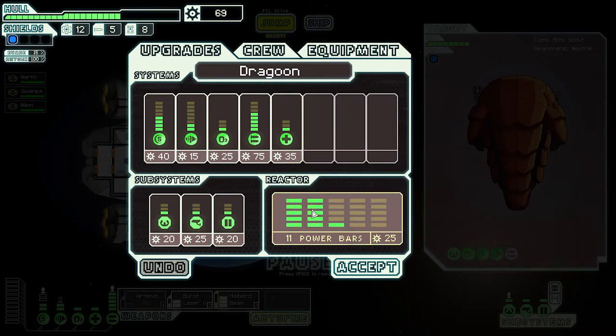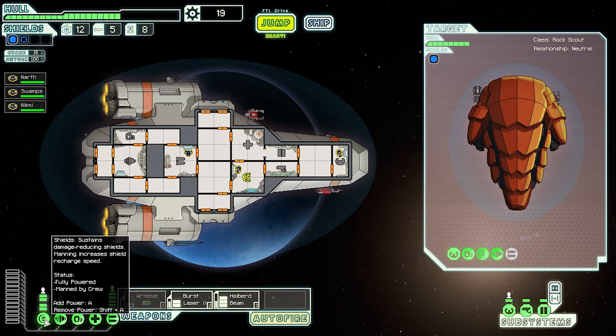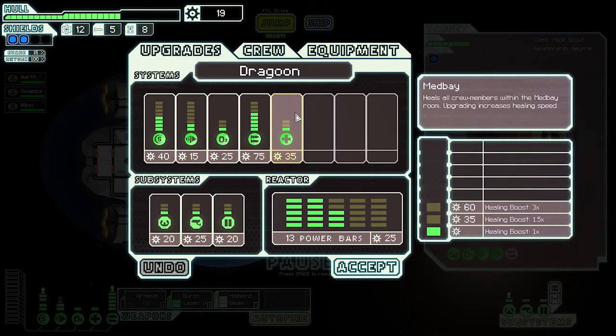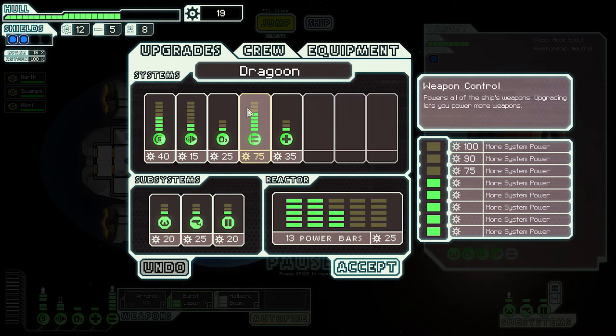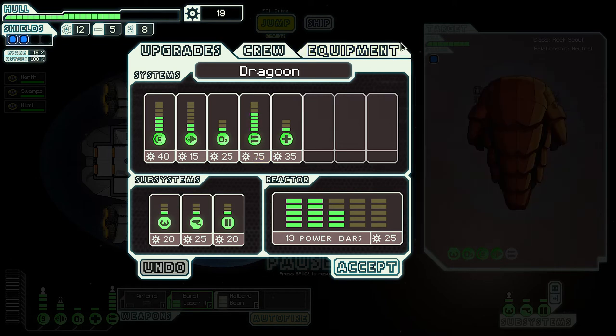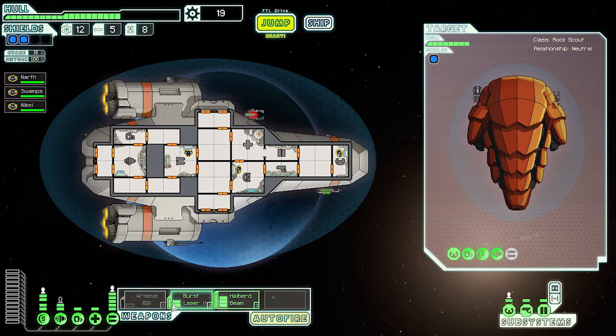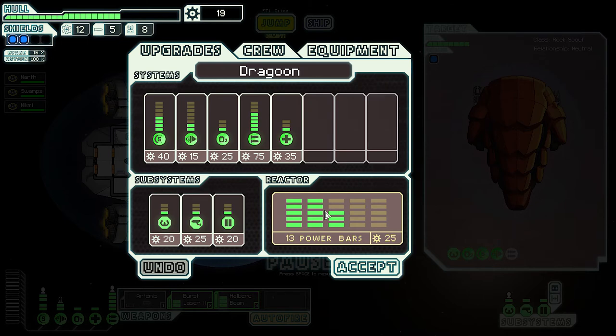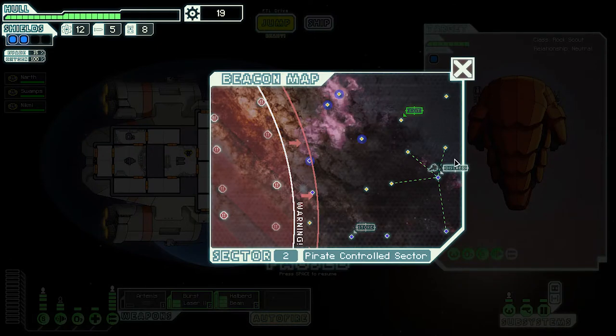Swamps is back in there. Let's go to the ship — we need at least two power bars. Now we have a lot more power for our shields. Med bay — I don't think we need any of this stuff yet. I really want to get one more upgrade on the weapons bay. The Artemis takes one power, so we need one power for 25 scrap and one weapons upgrade for 75. That's a lot — we'll get it next time.